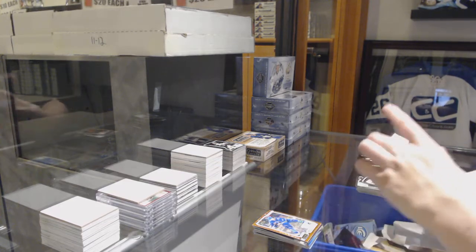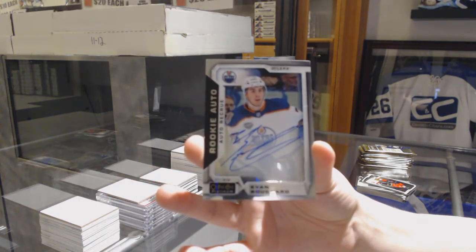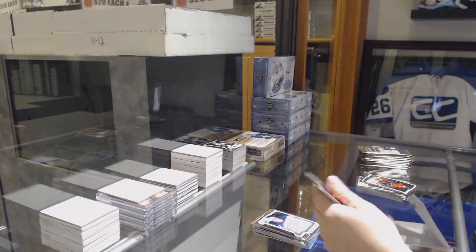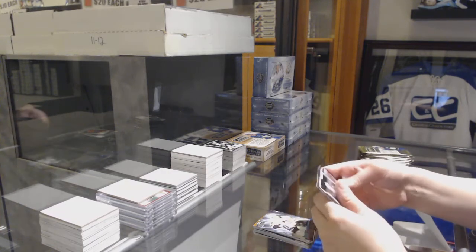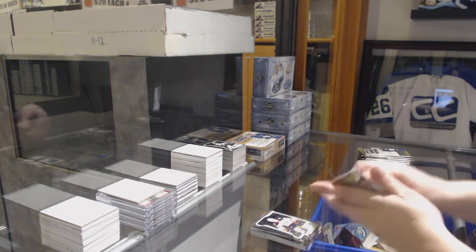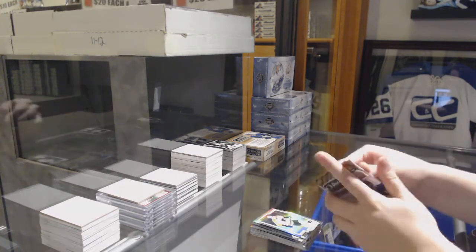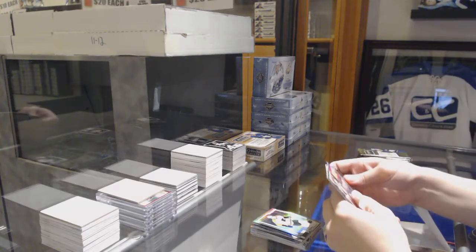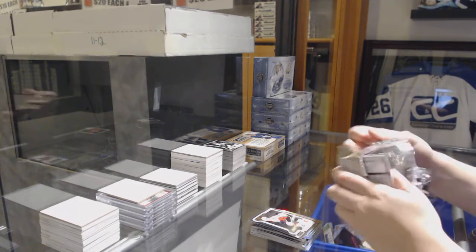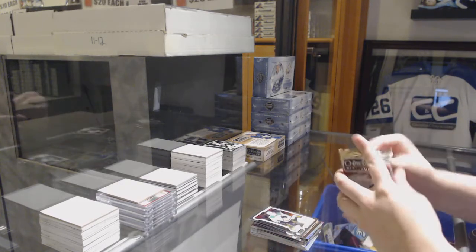We've got a rookie auto for the Edmonton Oilers — Evan Bouchard. Net Magnets for the Penguins, Sidney Crosby. Rookie for the Ducks, Josh Mahura. Rainbow JBR for the Flyers. Rainbow Retro for Vegas, Jonathan Marchessault. Dylan Dubé rookie for the Flames. Retro for the Hurricanes, Jaccob Slavin. Rookie of Miro Heiskanen for the Stars.